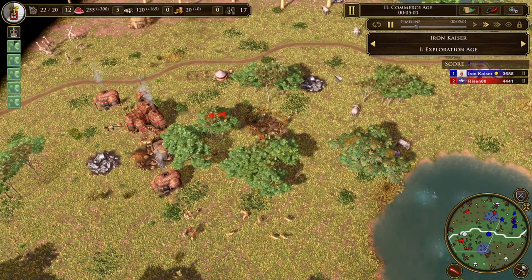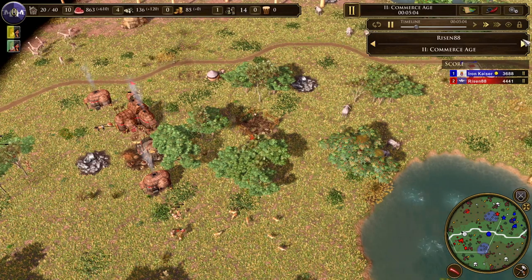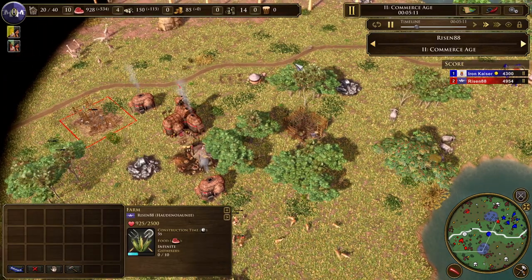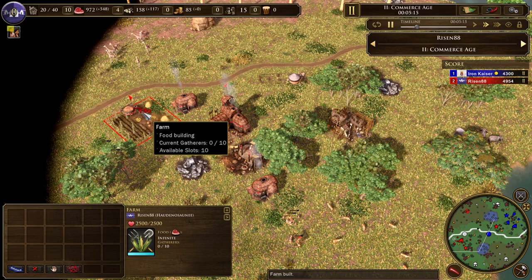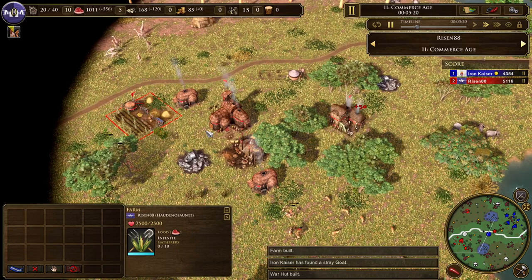The Haudenosaunee player has hit Age II. Let's take a look at where he's at. He's at 14 vills to my 17, so eco-wise I already have an advantage. He's getting up a Warhut and a Farm. Remember that farms gather food slower than hunt does.